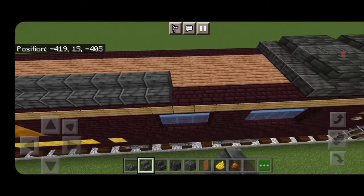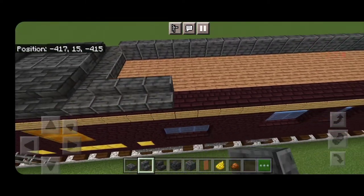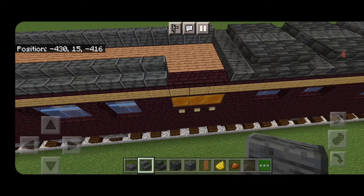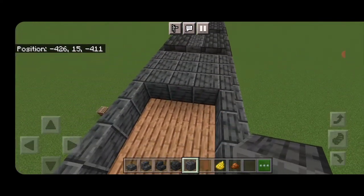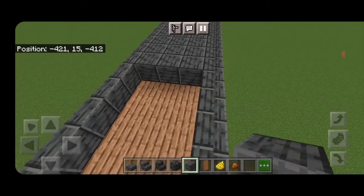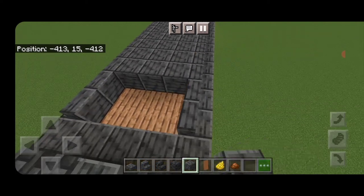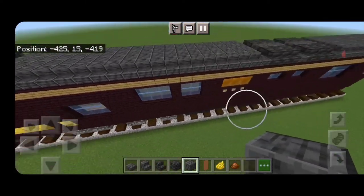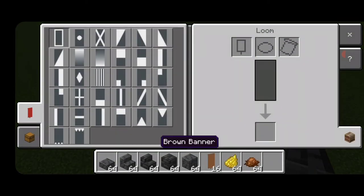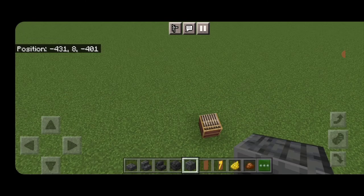Fill the rest of the sides with outward-facing polished deep slate stairs, same thing on this side. Fill the whole center three blocks wide with polished deep slate blocks until the whole roof is covered, right down to this end. Then make a banner — come into a loom with a brown banner and yellow dye, put a diagonal and a horizontal on top, switch to brown dye and put a brown border around it.